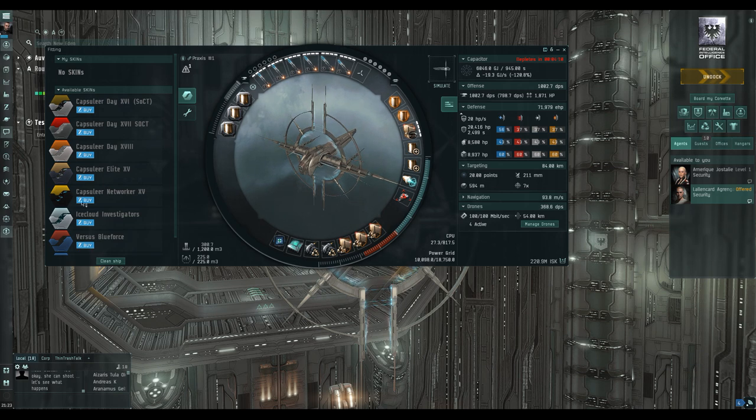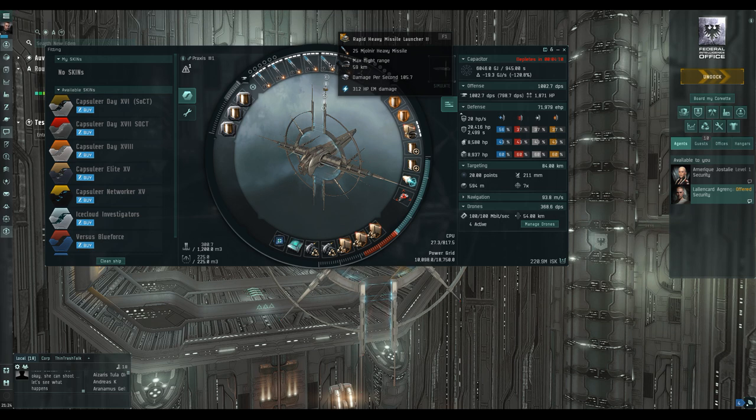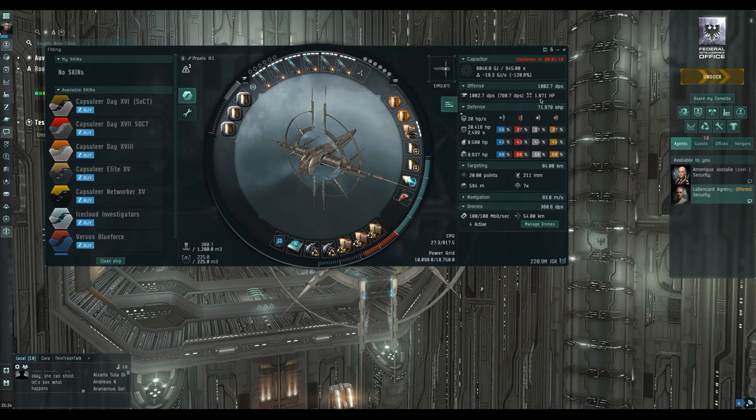I've put the Praxis through a few sites and it seems to be doing okay. I've gone for a passive tank — I have seen these Praxes tanked cap-stable, able to just sit in the middle of a site. That's not the way I play; I like to play more interactively. I think this might be the site where we trigger the spawns and see if the ship can cope. I've gone for rapid heavy missile launchers. Outside I've got 59 kilometer range with the Mjolnir heavy missiles, and I have some Rage missiles too — their range is probably about 40 kilometers, which is plenty.